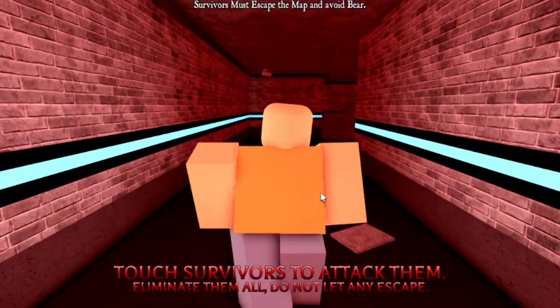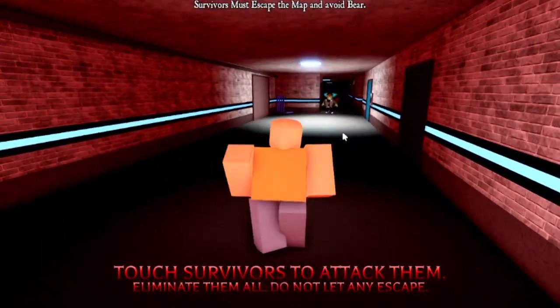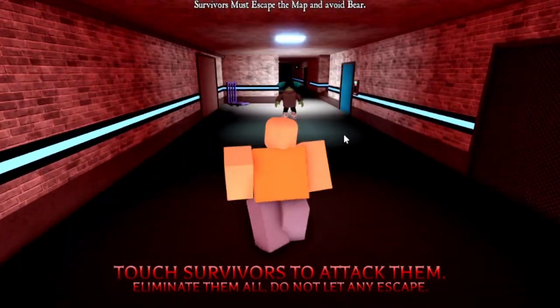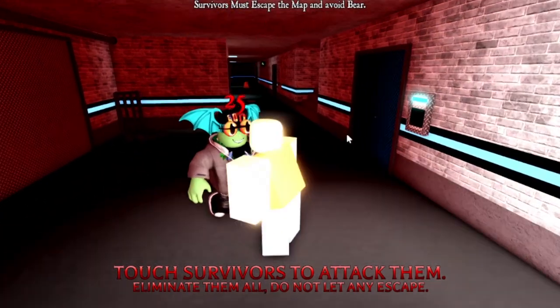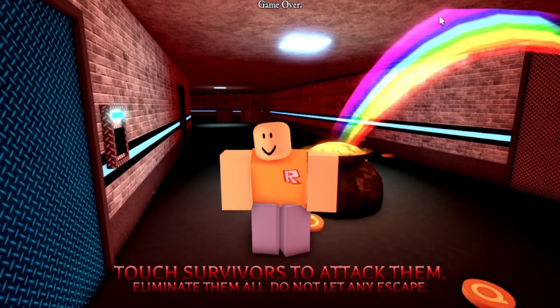Let's see the pot of gold. Remember, the pot of gold spawns in each of the maps if you're lucky. Let's see the kill effect — there it is. Awesome. It has a pot of gold and the quids come out with the big rainbow.